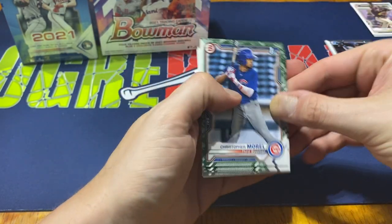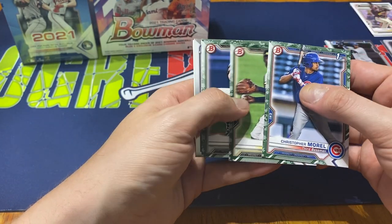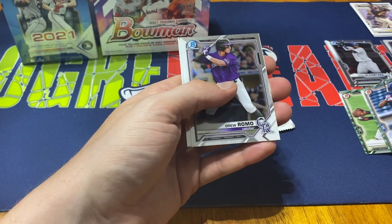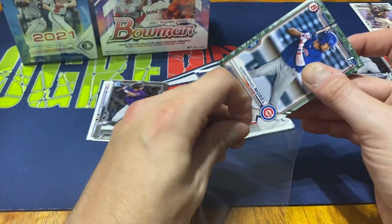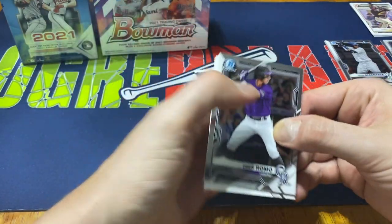Then we do get our Bowman Chrome. We've got Christopher Morel, Bowman first — not too bad there. O'Neal Cruz and a Jared Kelley Bowman first. Not too bad with the camos. The Morel I'm going to put in a quick little penny sleeve. At least getting two Bowman firsts out of the camos.